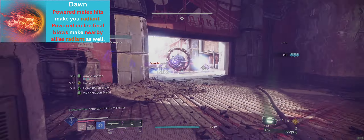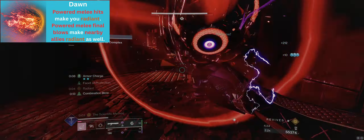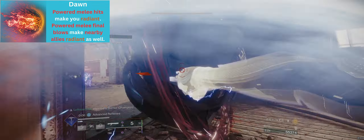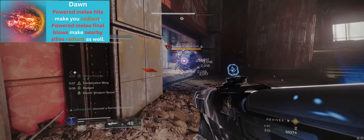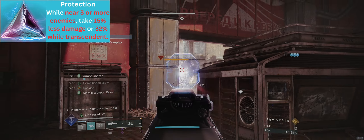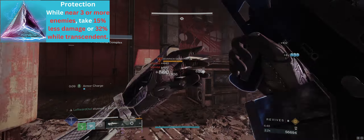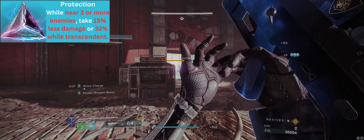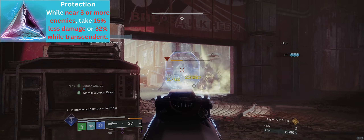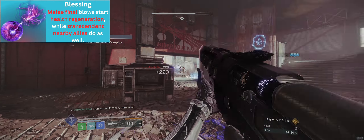Since we are constantly radiant, we constantly have a 25% damage buff for our weapons as well as anti-barrier rounds. This is really convenient against both barrier champions and enemies that spawn temporary immunity shields. Facet of Protection reduces any incoming damage we take while surrounded by 3 enemies by 15%, further increased to 32% while transcendent. We are constantly surrounded by enemies in melee range and therefore constantly have a 15% damage reduction. Facet of Blessing starts our health regeneration on melee kill.